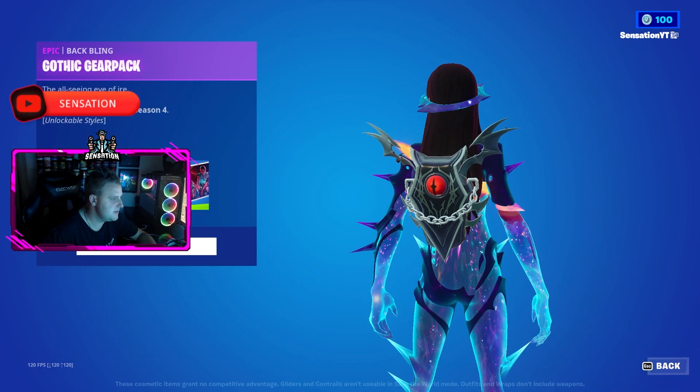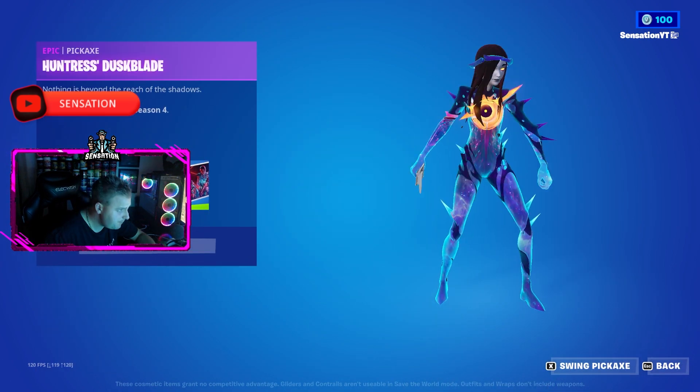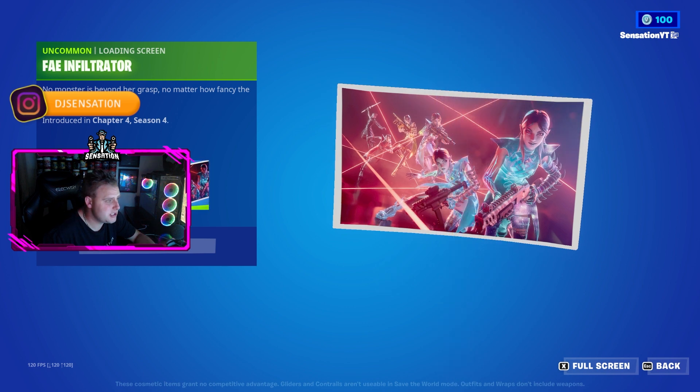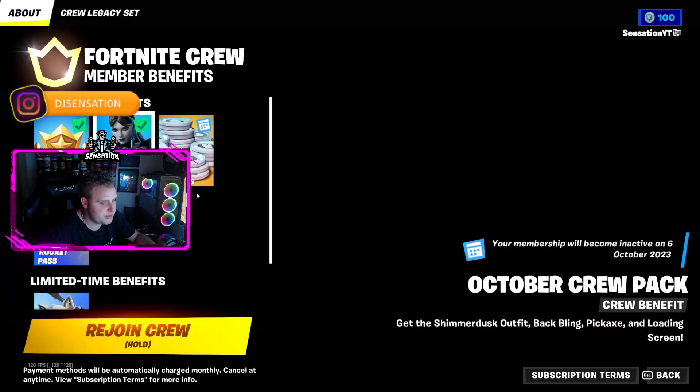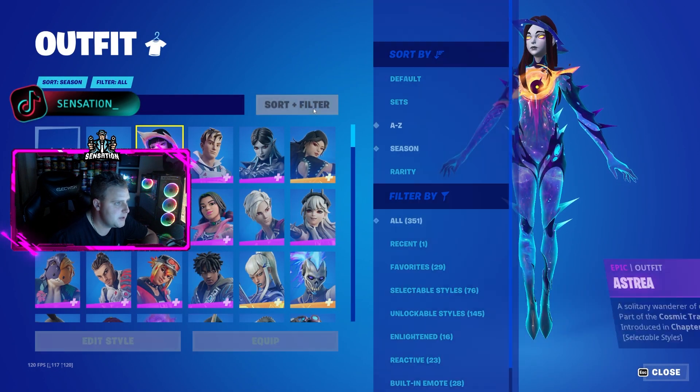The same goes for the back blings as well — you can get them in all the matching colors too. You also get the Huntress Dusk Blade pickaxe, and you also get the Infiltrator loading screen as well. And we do actually have all of these items already attached to my account.